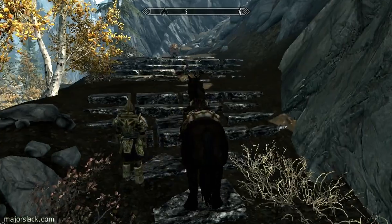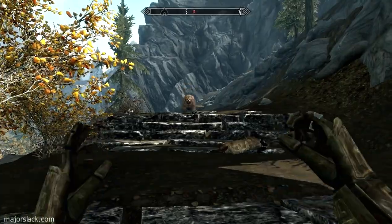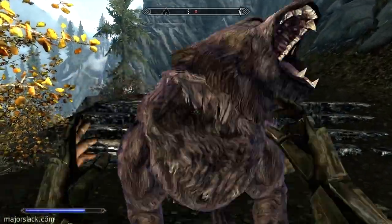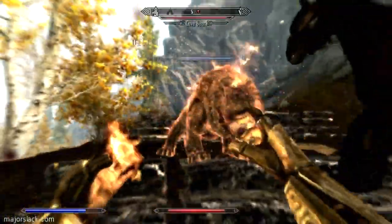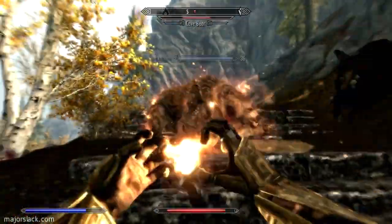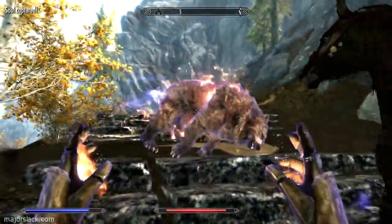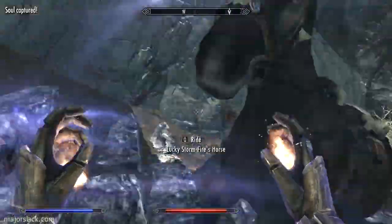Someone asks why I'm continuing to soul trap when enchanting is at 100. I'll explain that closer to the end of the video. First, combat — hit him, hit him, and hit him. Who's your daddy, cave bear?